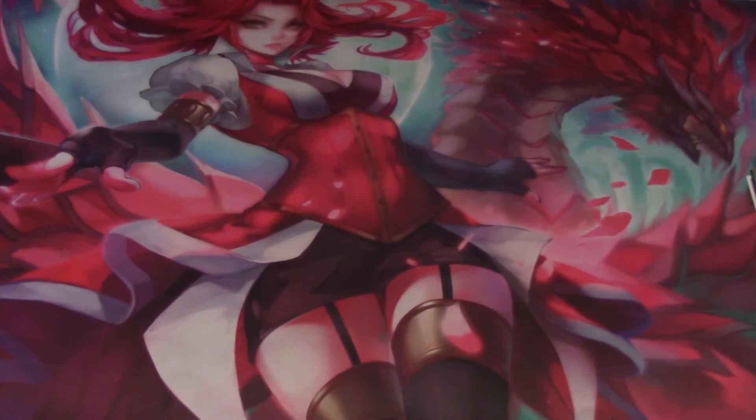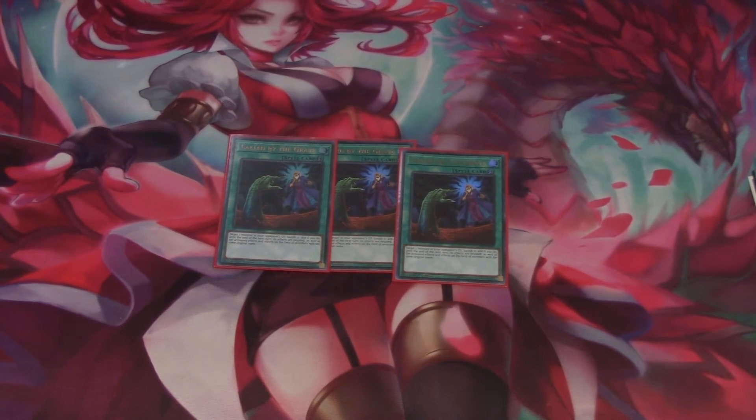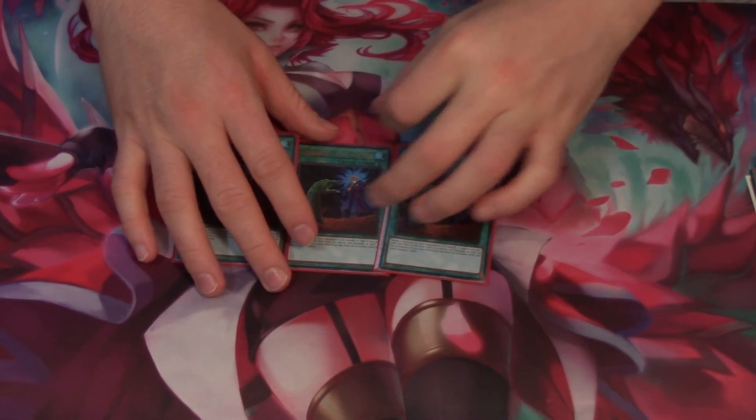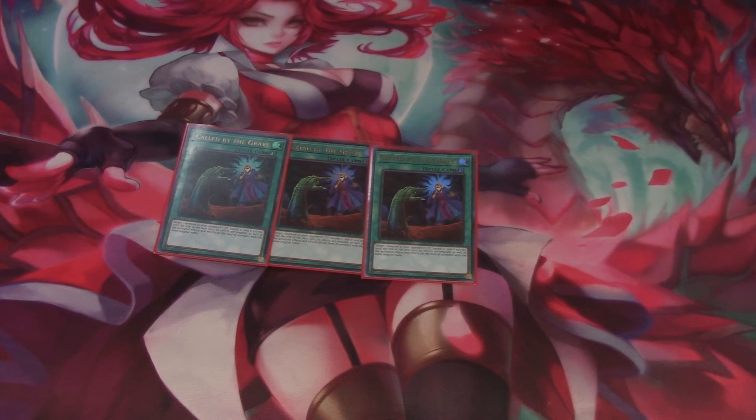Three Called by the Grave — you want to make sure your cards don't get negated, especially Cyframe Reflector. If I were taking this deck to locals or regionals, I'd probably swap the Effect Veilers for Gammas or at least side-deck them. Three Called by the Grave is essential in the main deck because you do not want to get negated, and it's just a good versatile card overall.